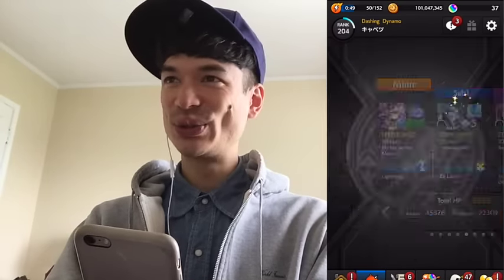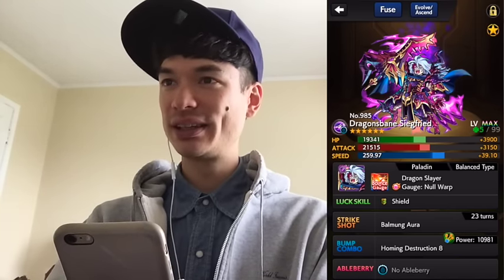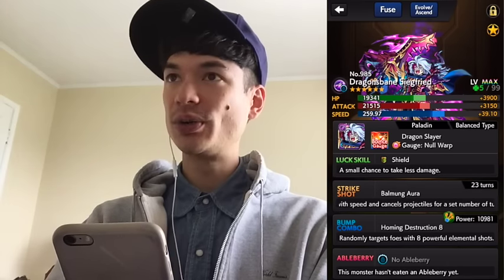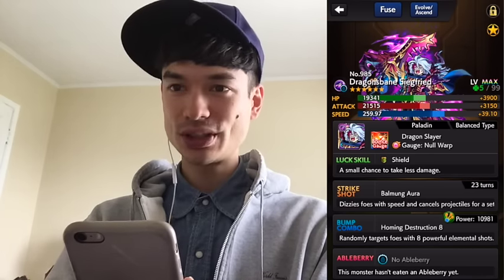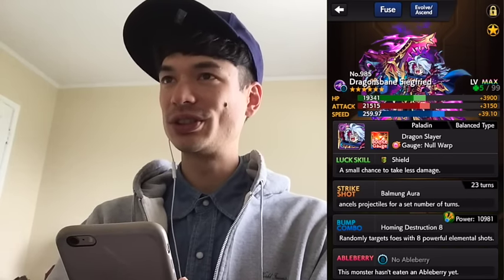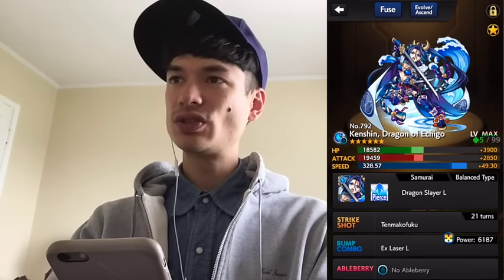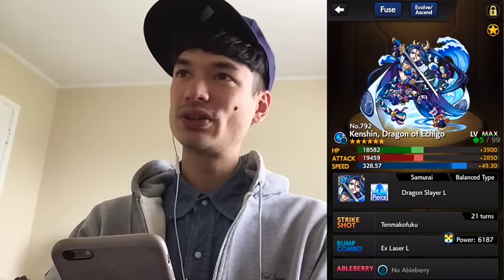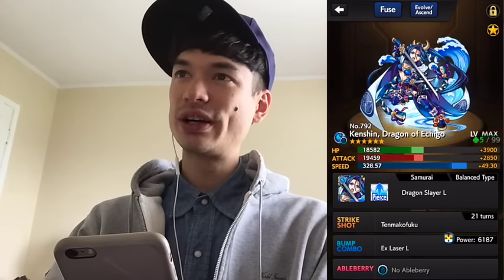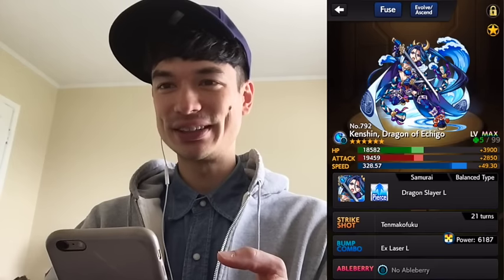This is my dark horse pick: Siegfried Evolution. He has null warp, but he also has Dragon Slayer which works on Hakuwa. His strike shot can prevent damage to him for about three turns and also increases his speed, so he can do good damage, hit more guys, and reduce damage to him for three turns — I think he could be pretty good. The other slayer we have is Uesugi Kenshin Evolution. She has no null abilities, so she's a little more difficult to take to quests to hunt for Hakuwa. But if you can take her to Titanium, which has no gimmicks, or Fire Worm or Dark Worm — where the mission is easy and the bosses are dragons — she can come in really handy there.